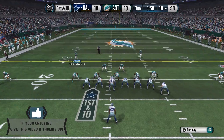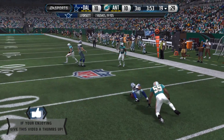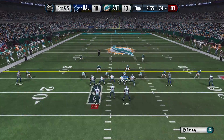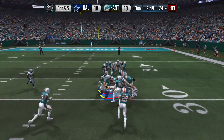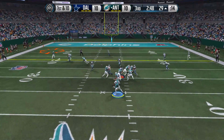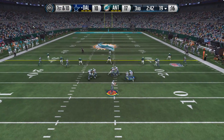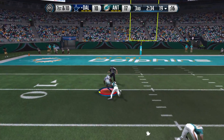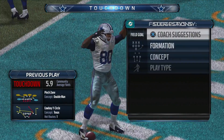Second half starts tied. After a couple of stopped runs, a huge third-and-five comes up — Troy Aikman throws it and Richard Sherman, the Super Bowl edition, gets the pick at the 29-yard line. Antonio Brown moves us into field goal range and we take a seven-point lead. Then my opponent does a ridiculous catch — a karate chop kick — to tie the game.